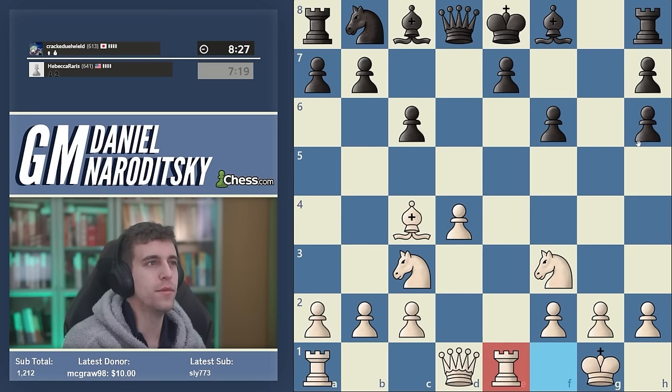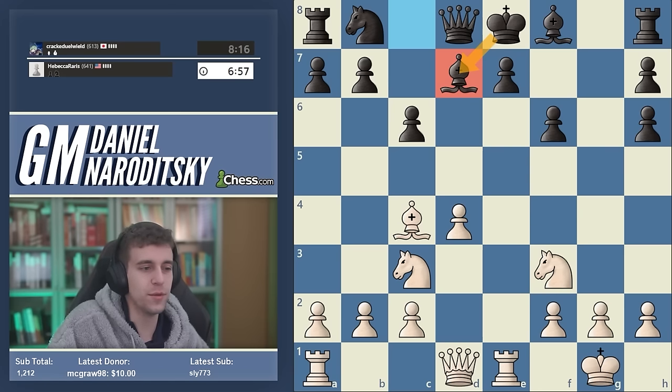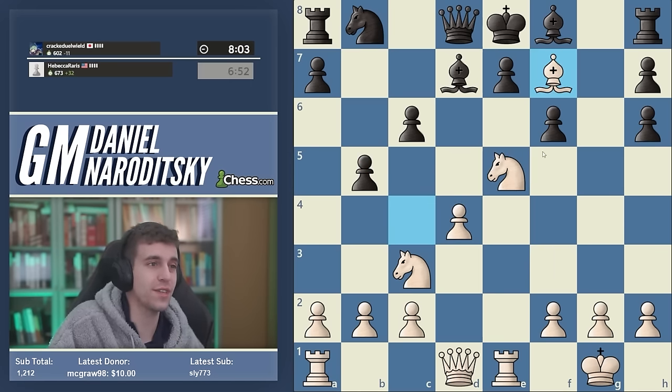Rook e1 is what I'd call a setup move. We're bringing the rook to a semi-open file, x-raying the king, and setting up a million different tactical ideas. Now bishop d7 — notice it takes away the king's only escape square. As I've said many times, just because an idea doesn't work in one position doesn't mean you abandon it. The moment that square is taken away, knight e5 wins the game on the spot — essentially forced mate.